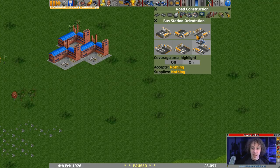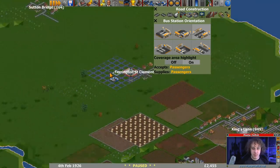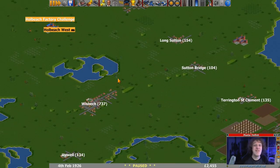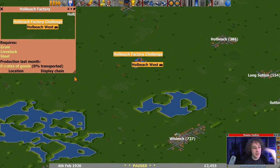Right, let's get a station in there - Whole Beach West, maybe rename that in the future. The factory accepts grain, livestock and steel. Now steel is not a primary industry, so we'd have to have another leg to provide iron ore to the steel mill - I don't want to mess around with that much yet. So we're looking at livestock and grain, which means a farm. I've just seen there is a farm down here.